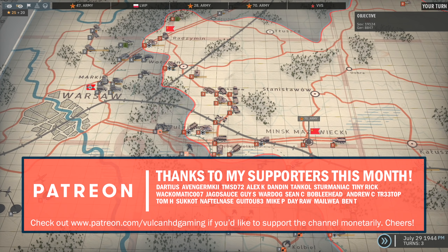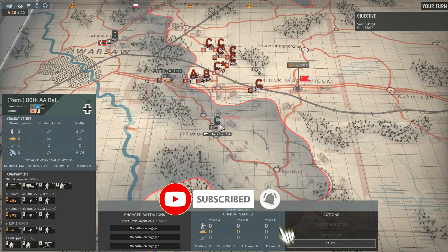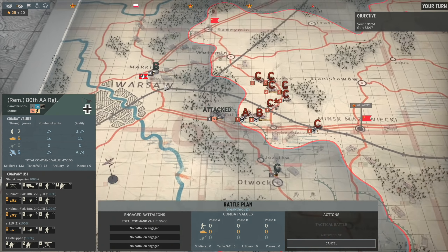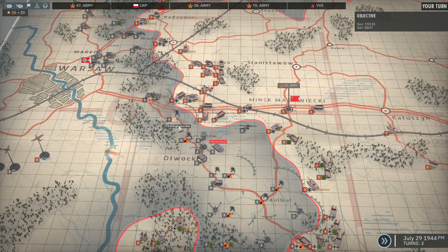Hello guys and welcome to episode 9 of my Vistula campaign in Steel Division 2, playing on the Soviet side. Today we're going to be continuing to try and isolate the 80th AA regiment after winning our first battle this turn against the Axis, pushing back the 46th Panzer Corps. I'm not sure how many more can reinforce them, but they've got the 173rd tank destroyer battalion here that can reinforce, and also the recon panzer battalion up there.